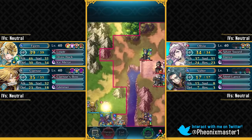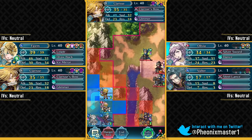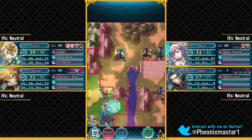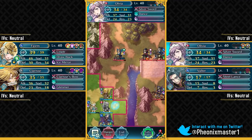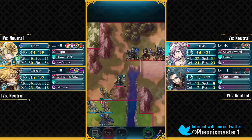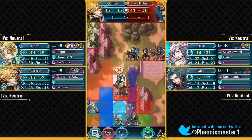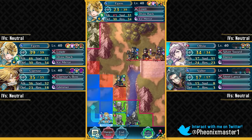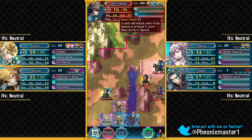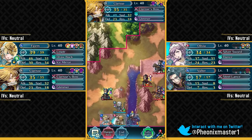You just need Quick Riposte 1 — version 2 and version 3 don't really do anything because Fjorm can only take one hit. Have Fjorm over here and Clarisse on top of Olivia. This axe fighter is gonna come down; we'll get a Threaten Defense debuff on him and get some free chip damage on this guy thanks to this mountain, so you really want to use the terrain to your advantage. A Fjorm team would just dominate this map, but that bow fighter is definitely annoying — he has high speed and also Lunge. This map has a lot of Lunge traps, so you want to be careful around that.